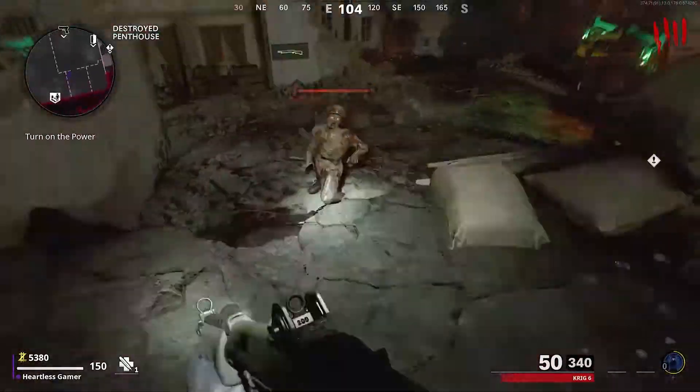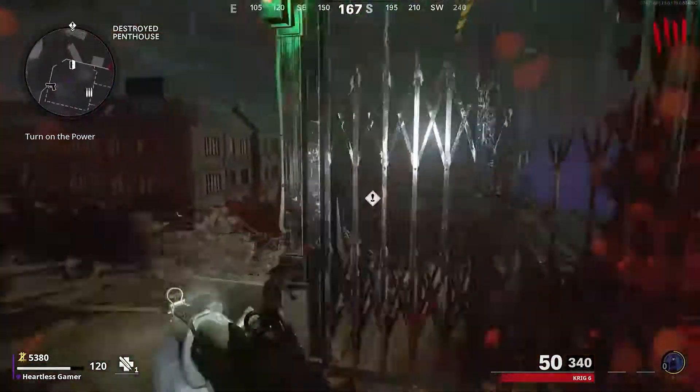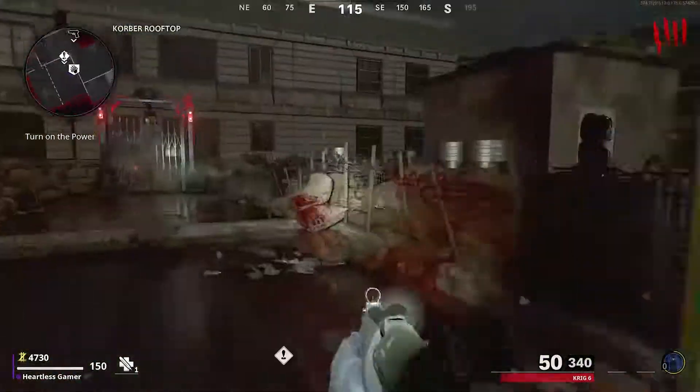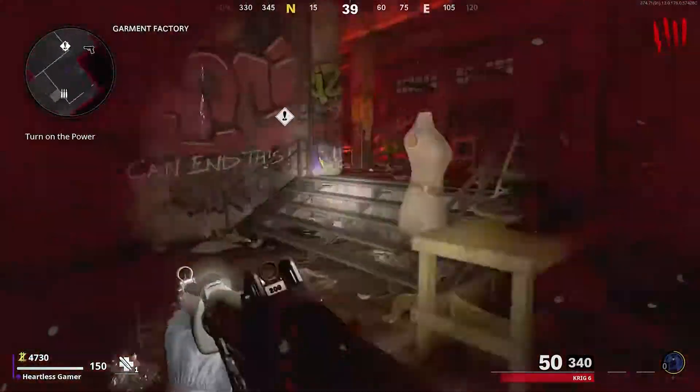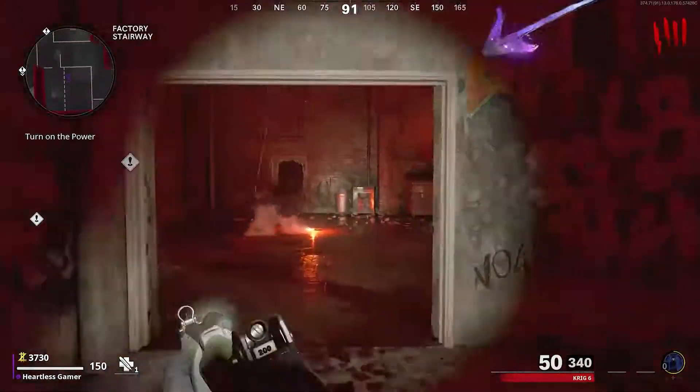It's actually really quite simple. You're just going to go ahead and rack up points. If you're on solo, between round four and five — depending on double points and stuff like that — by round five you definitely want to open up all the doors to the power and pack-a-punch to do all the steps.